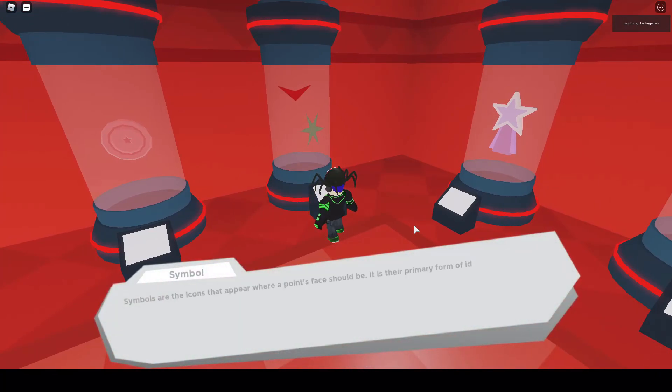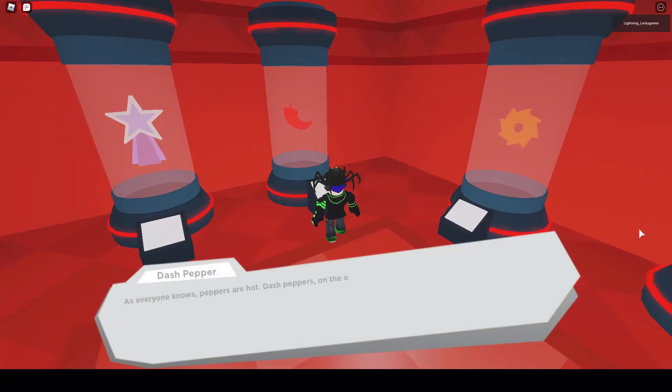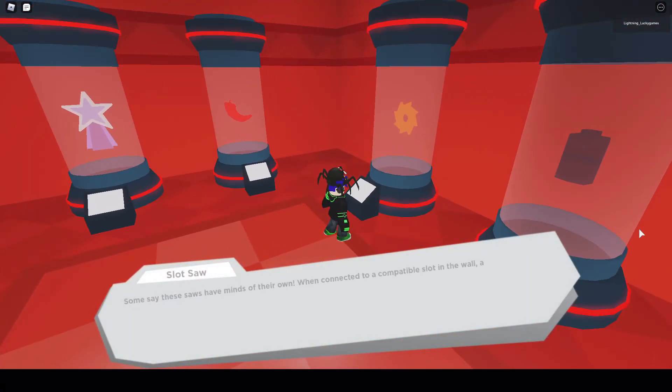Symbols! Symbols are the icons that appear where a point's face should be — their primary form of identity, aside from color. A symbol usually represents a point's personality and powers. We did not actually tear the symbols off of Sawgun and Nails and put them in this container — they were able to conjure duplicates of their own symbols out of thin air. This ability is used to test skills and reward efforts. If you've been given one, take it as a token of their appreciation. Shooting stars are powerful weapons — only given to the most trustworthy people. Dash peppers are capable of massively increasing your running speed for a brief period of time. Power-ups like the dash pepper will appear split into fragments — collect all nearby fragments to use a specific power-up. Slot saw: connected to an incompatible slot in the wall, a slot saw will automatically force the wearer to the slot, used to climb walls and scale great distances quickly.